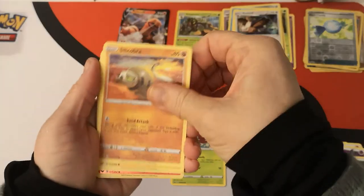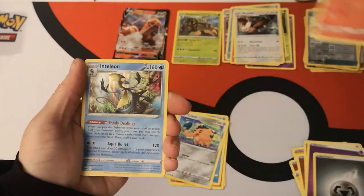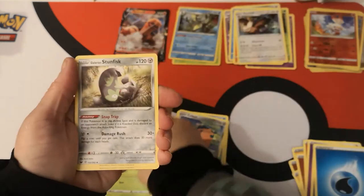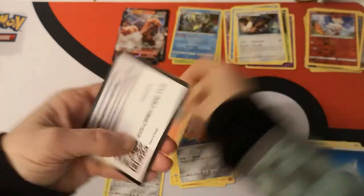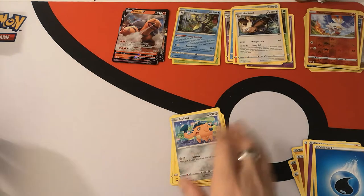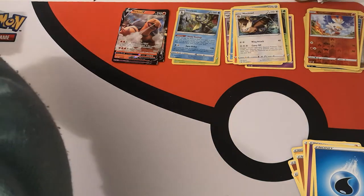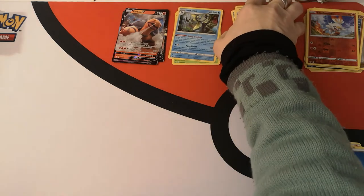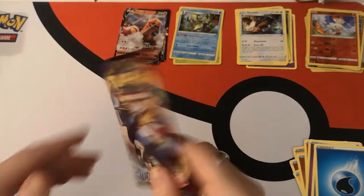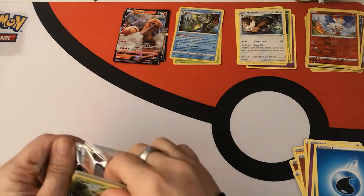We start this pack with a Gossifleur, Silicobra, Yamper, Krabby, Cufant. Reverse holo Scorbunny. And a holo Inteleon. We have a Water Energy, Dottler, Galarian Stunfisk, Raboot, and there is your code card. Still looking for Professor's Research — I managed to pull a Marnie from another box, but still no Professor's Research. Probably because I think it's a holo and reverse holo, which makes it that much harder to pull.